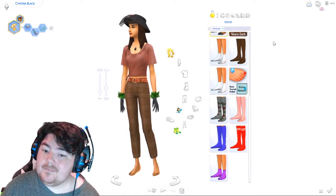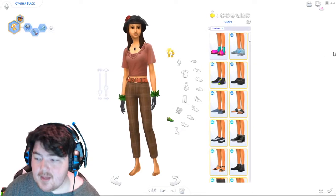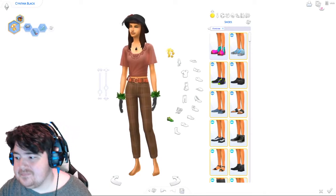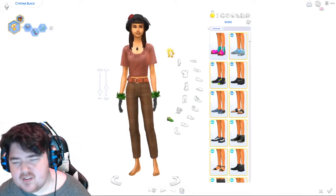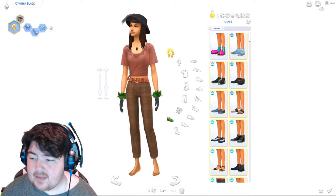Moving on to shoes, which is our last item. We're just going to hope for a pack with a bunch of shoes. We got Dine Out — I think we got Dine Out a few times. I'm going to try to refresh to get a different pack. Jungle Adventure — we just got that one. Let me try again.